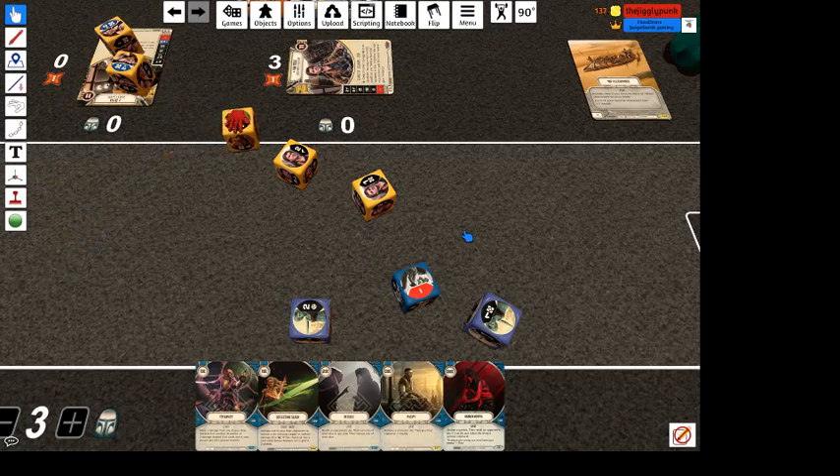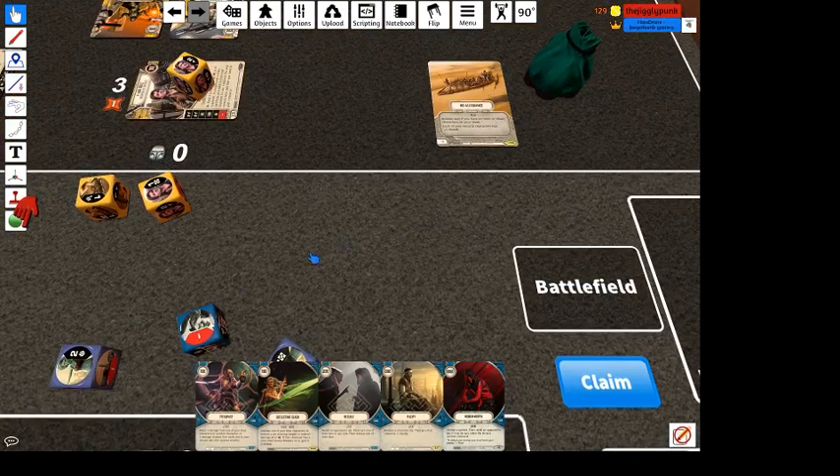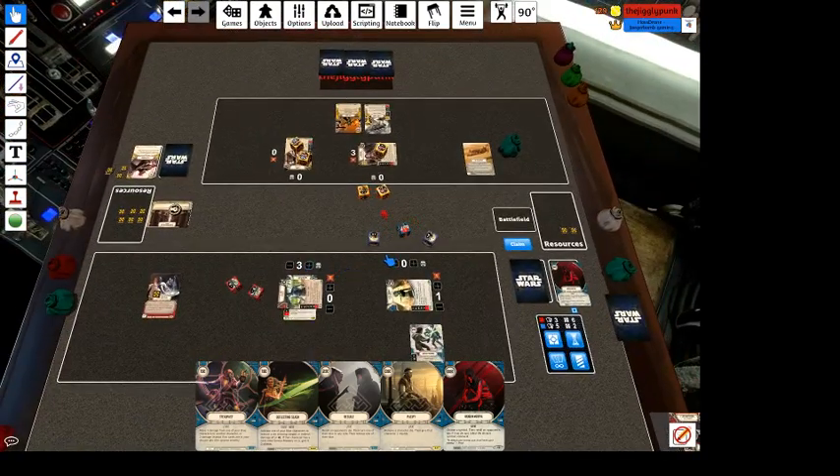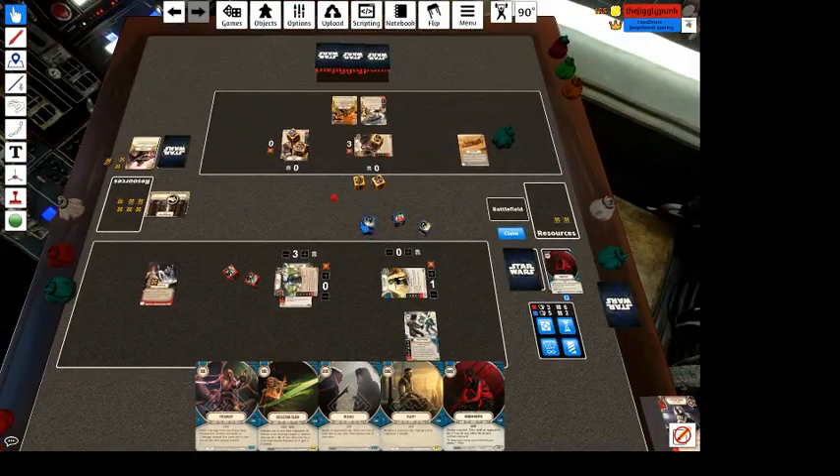I feel like two damage is coming our way. Yep, looks like two damage is going to come our way. That's what we wanted — we wanted him to target Ayla first. Let's go two indirect. Oh, that is really interesting.